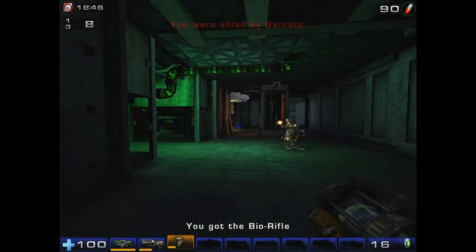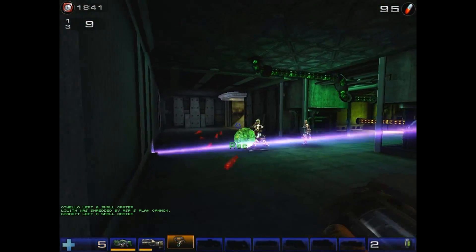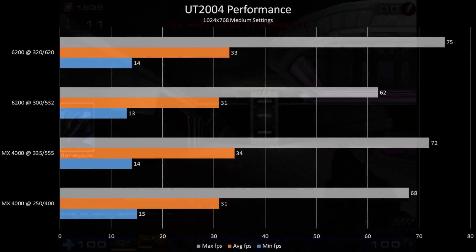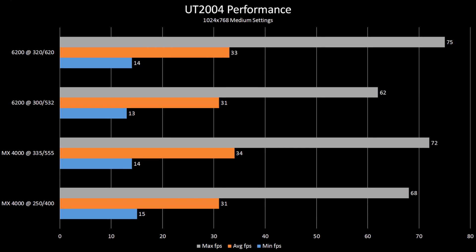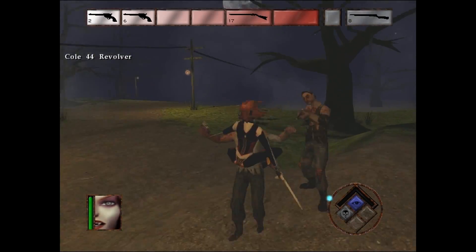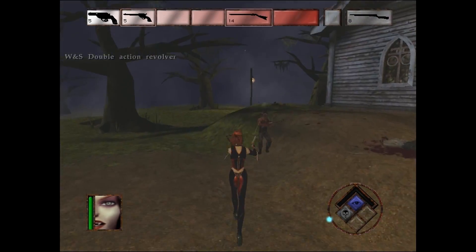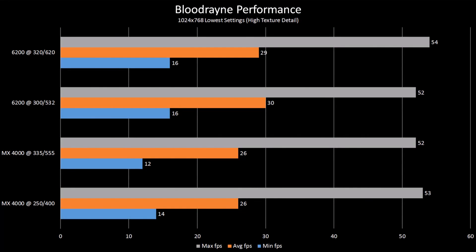Returning from last time is Unreal Tournament 2004, but the settings have been dropped to medium at a resolution of 1024x768. Only small gains were made from overclocking — small enough that I didn't notice a difference when actually playing. I suspect the PCI interface is a huge bottleneck here. New to the table is Bloodrain, an obvious Xbox port. At 1024x768 at lowest settings, overclocking did a whole lot of nothing. Performance gains were non-existent, and the two cards are indistinguishable from each other in action. PCI strikes again.